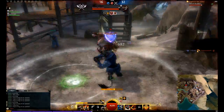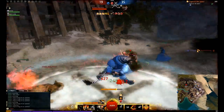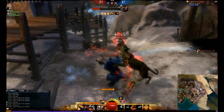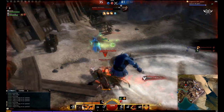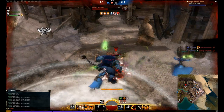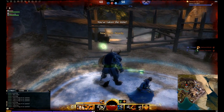This person's dodging all of my attacks. I'm doing very bad against them. Get out of my circle. And that didn't even push them away. There we go. We managed to take them down, 2v1. Grab this point.